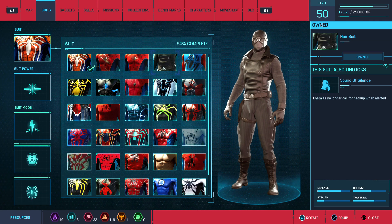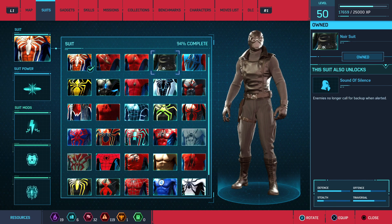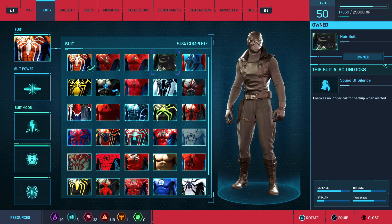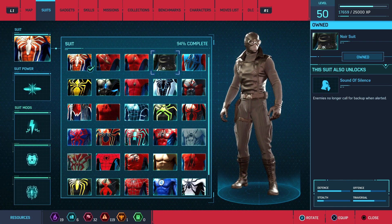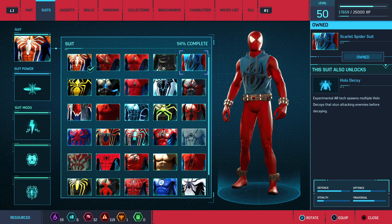Up, down, all around. Noir suit. This suit unlocks sound of silence. Enemies — this means enemies — no longer call for backup when alerted of you.